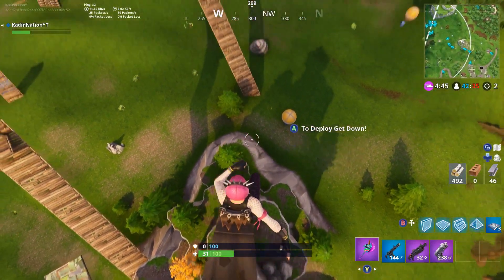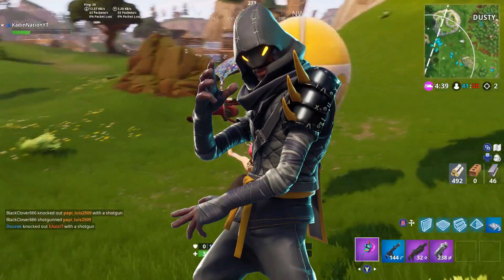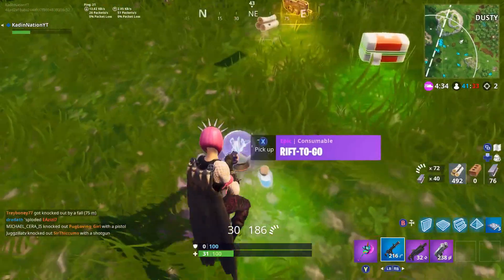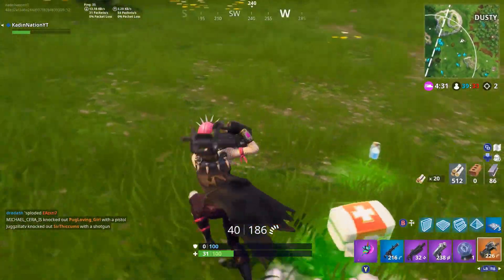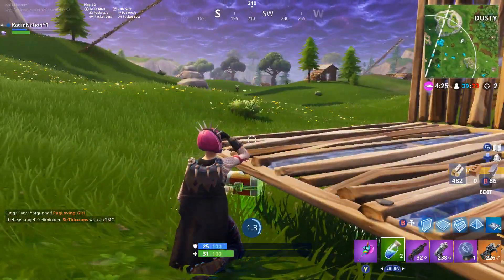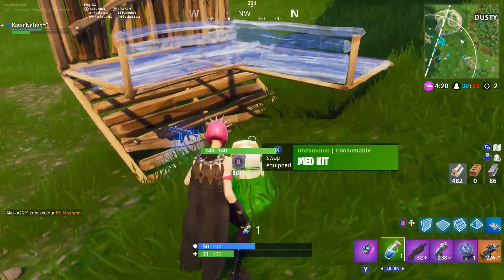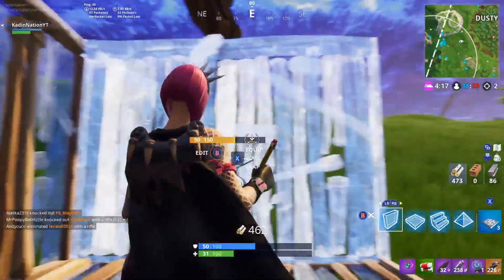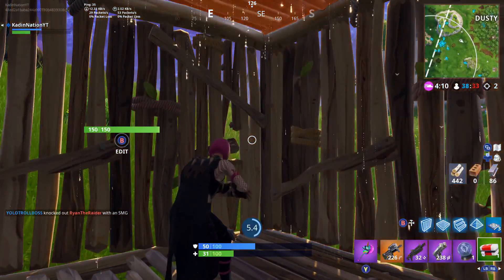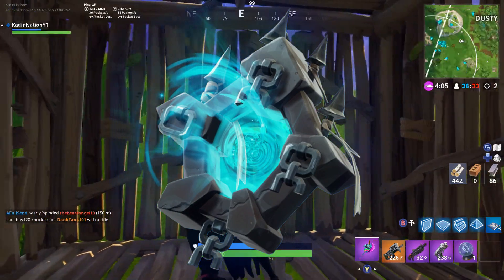We have another skin from Save the World coming to Battle Royale — the Cloaked Star. I can't believe he's in Battle Royale now. He's an awesome skin in Save the World but his abilities are awful — he doesn't even have Dragon Slash. I never use him in Save the World, but now I can use him in Battle Royale. He kind of reminds me of a map from Infinite Warfare Zombies and gives me a sort of New York vibe.